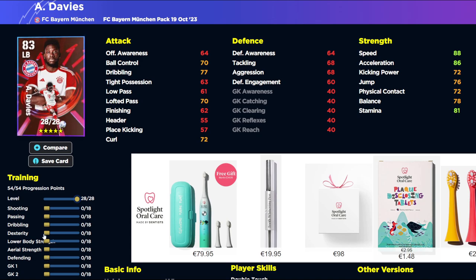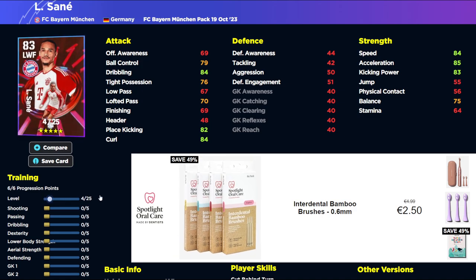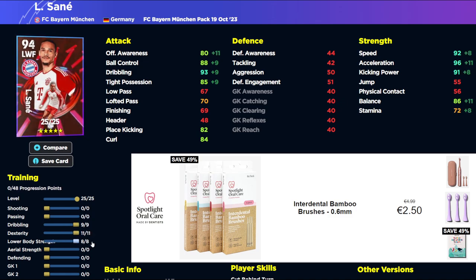Davies is pure pace and power up the flank. You can get him to 96 acceleration and get his dribbling quite high — tight possession will be poor, but he's all about being an engine. Sane is listed as a prolific winger so he's not a whole player. He's got bad finishing and poor low pass, so you'd just use him as a speed freak, which isn't a bad thing, but he is limited. He also has very poor stamina, so keep that in mind if you're buying him. None of these players really scream out as must-buys.